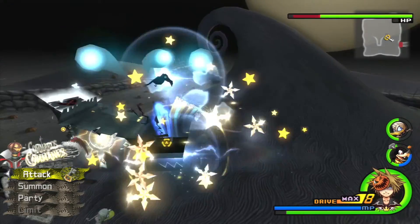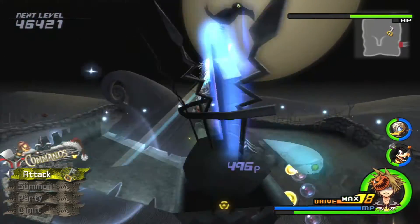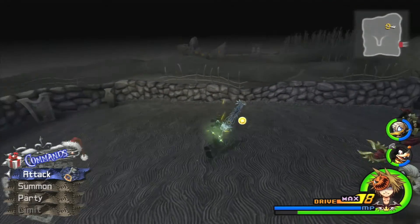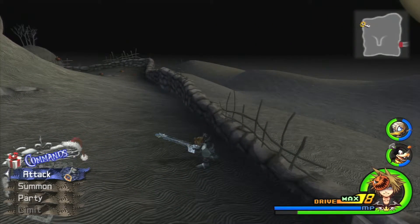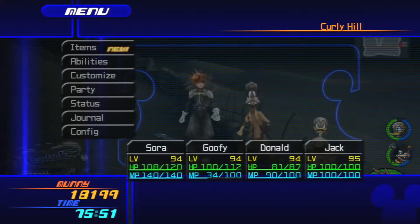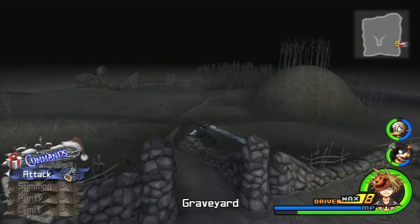I might have forgotten to count whatever I earned in that last room. I don't think I did though. We're probably just at one Lucid Shard and five Lucid Stones currently. Five and one — I saw the two with Bright Crystals and got confused. So out of the 26 items we needed to collect, we've already got six, and it's only been four minutes.